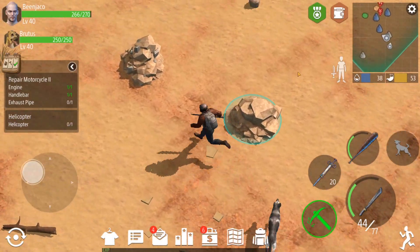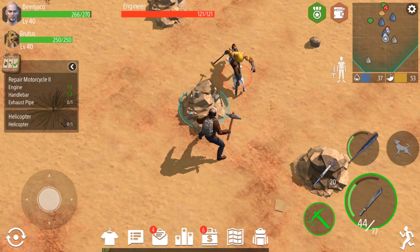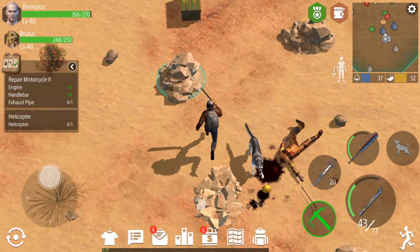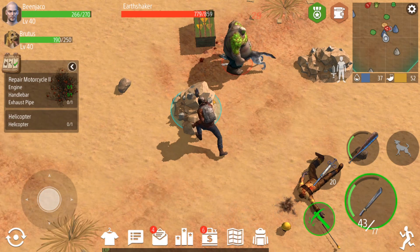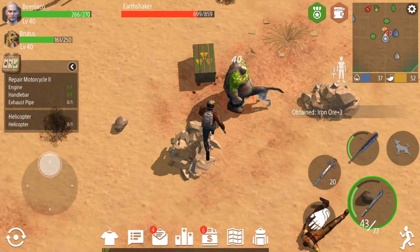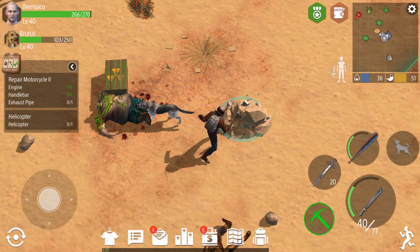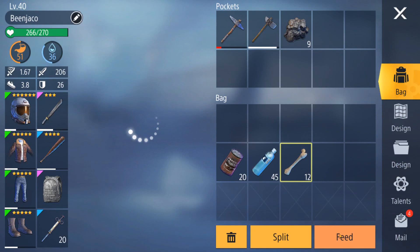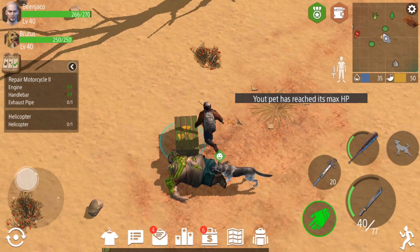We have to be somewhat careful because there are stronger enemies here, so we just have to try and stay towards the outsides so that way we don't have to actually fight any of the tougher opponents. We do have to help Brutus out there for a little bit though — he was kind of getting his butt kicked. We don't want Brutus to die on us. We kind of need our faithful doggo companion to keep us company on our journey.